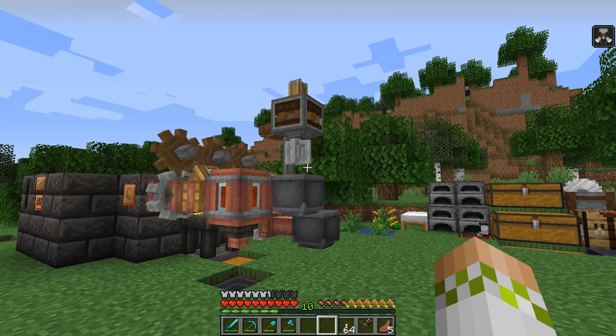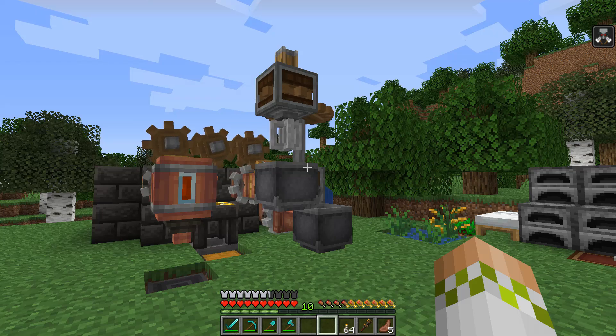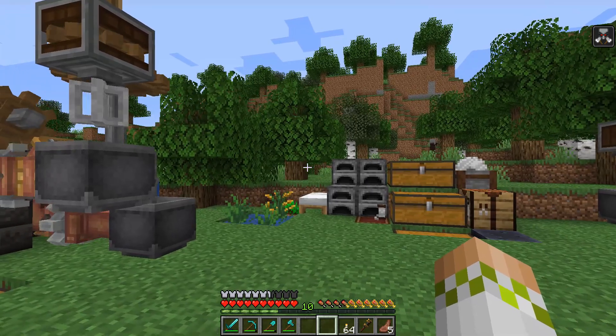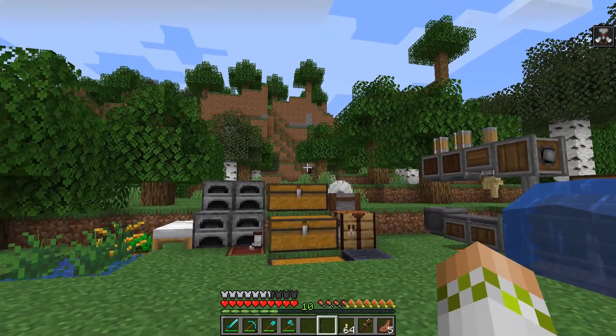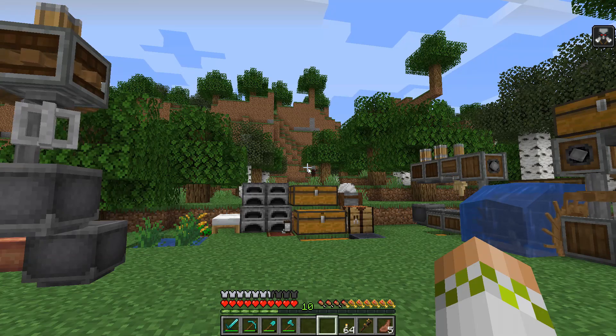That's a recap on pretty much everything I've done. You might notice from my debuff that I had to kill a patrol around here, so I don't have any milk. There are no cows left on the island because it's a small island and I unfortunately murdered all of them. We're just going to live with that debuff, but now we should be good to take a look at the quest book.